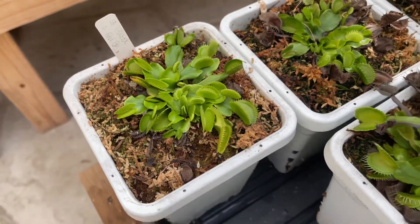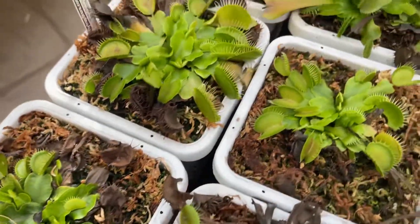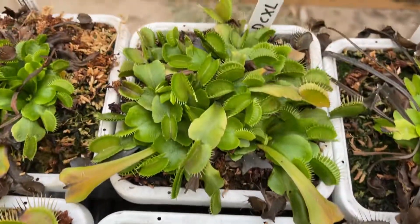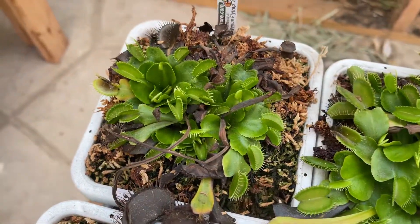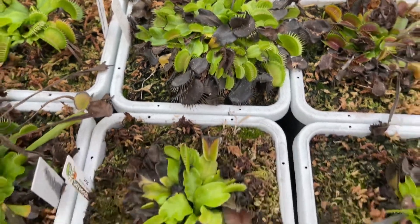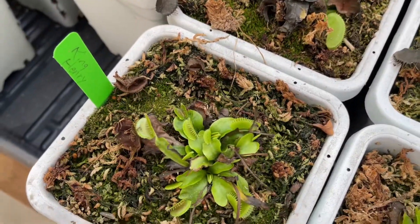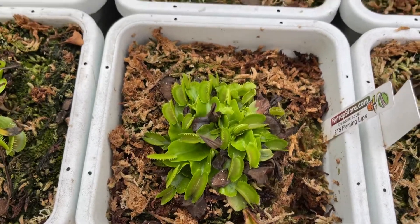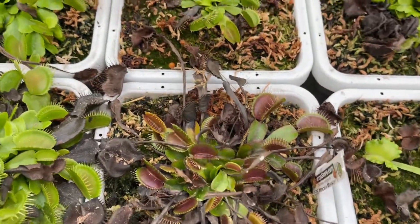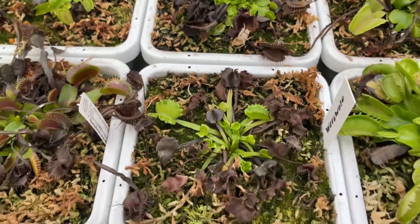So here we have LaGrosaGigi. We got Ginormous. Low Giant. SD Kronos. B-52. DCXL. This one is also a DCXL. Southwest Giant. Big Mouth. This is Alien. King Henry. FTS Flaming Lips. Redder Giant. Maroon Monster. FTS Maroon Monster. FTS Towering Giant. Guava Sawtooth.